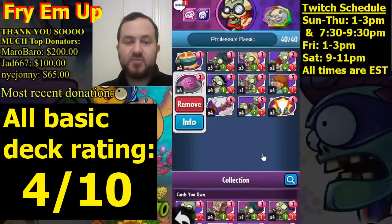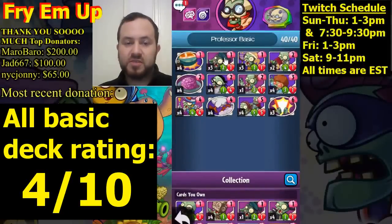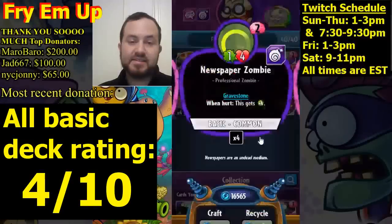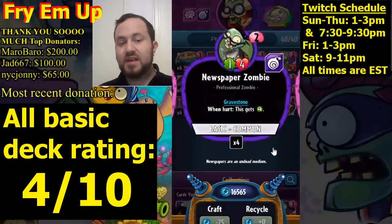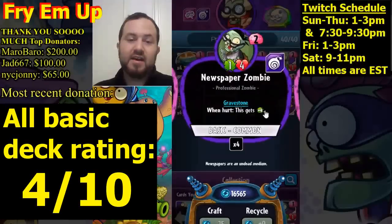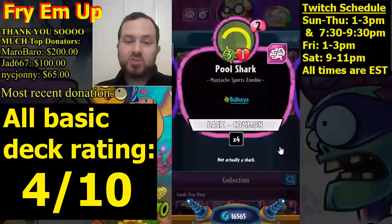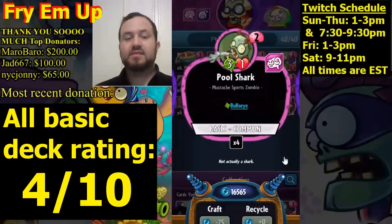We're running four copies of Lurch for Lunch — zombie does a bonus attack. A great play is turn one Chimney Sweep, turn two Lurch for Lunch — that protects the Chimney Sweep so you can keep it on the board. We're running four copies of Newspaper Zombie; you really want to play it only when it's going to be fronting one of your opponent's minions — when it gets hit it gets four extra attack. Otherwise it's just a one-four.